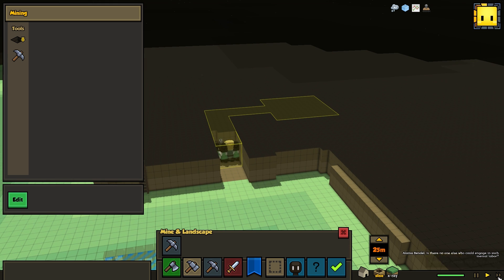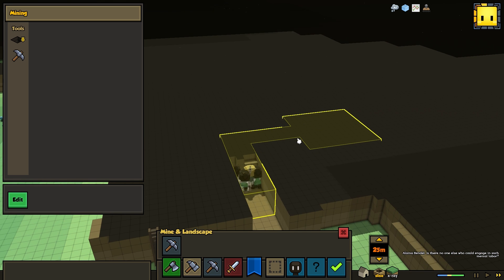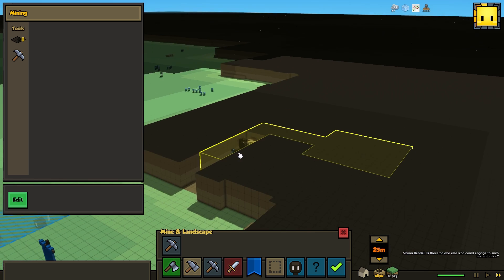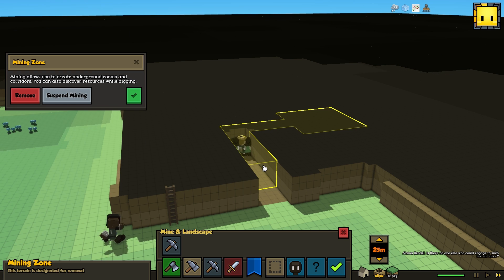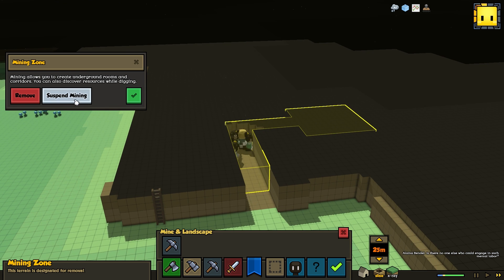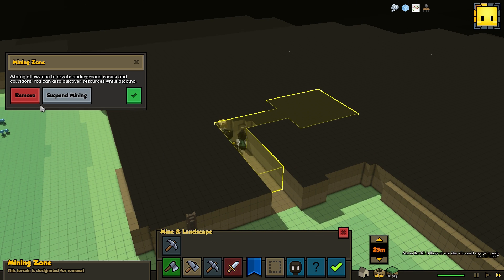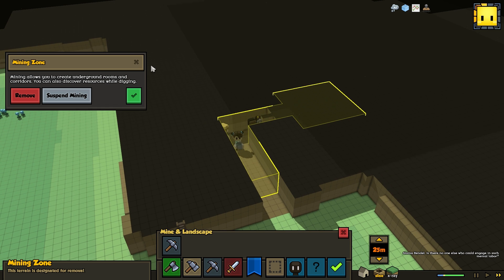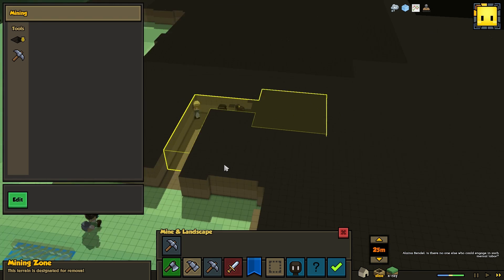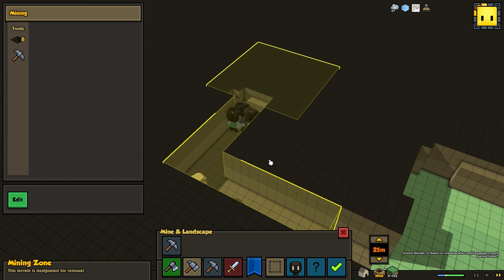Let me speed things up so we don't have to sit around and watch them. You can see the mining zone designation visualized with this little ghostly widget. I can click on that and get some management options for the mine. So I can suspend mining if I want my guys to go do something else — let's have them resume. I can remove this mining zone entirely if I decide it's not what I want. Eventually, there will be the ability to fill in mines and things like that.